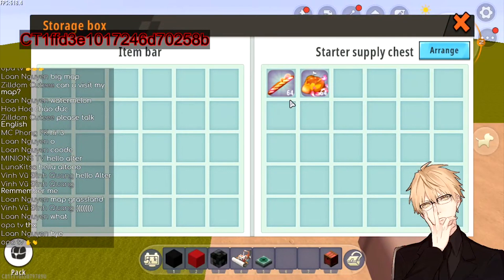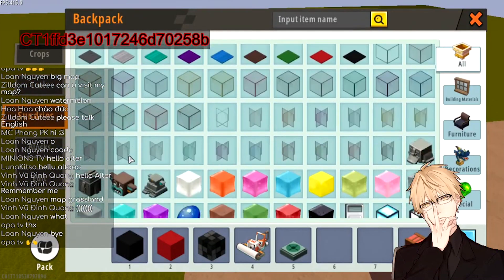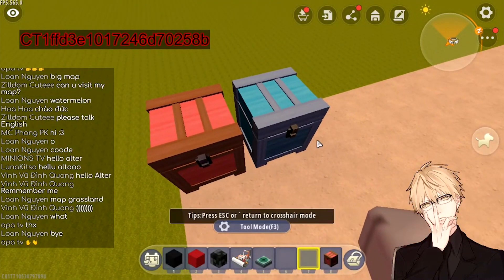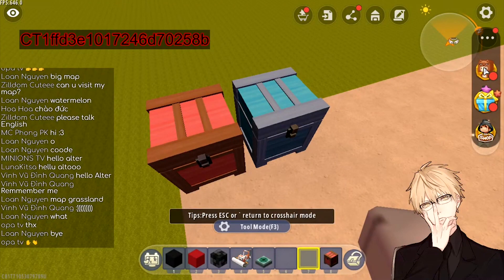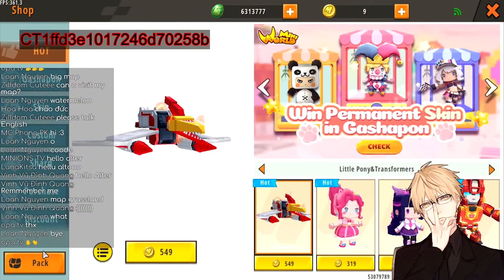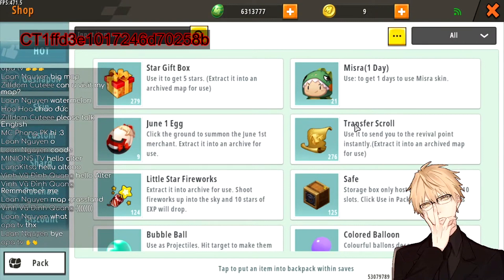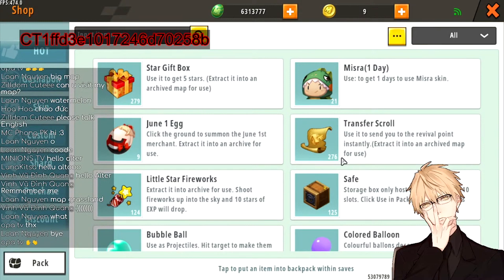For the most important item you need for Paco maps — the respawn score — you won't find it anywhere in the regular menu, so you need to go find it in your pack. You will need to use the transfer score for Paco maps and you need a lot of it. The way to get it is by just playing the game — I have 276 transfer scores right now.